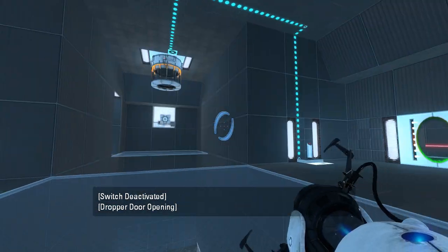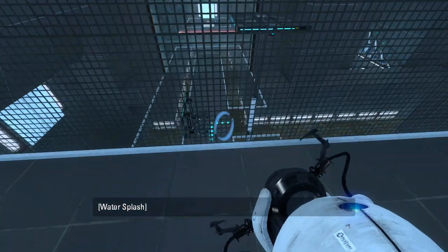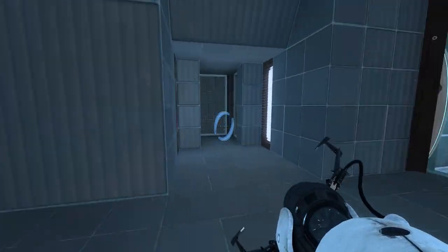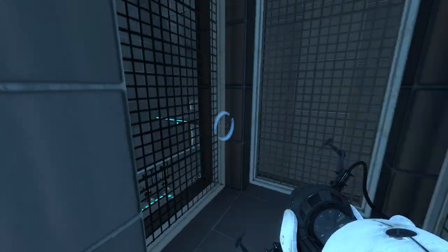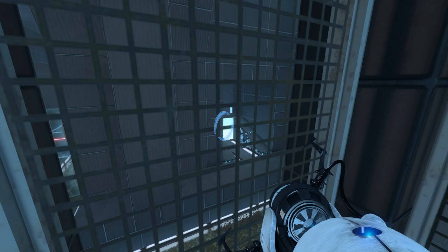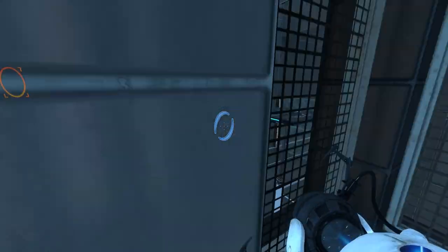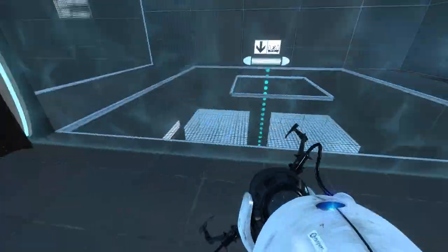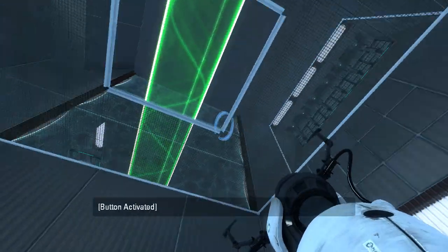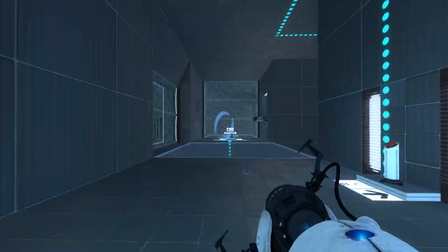Gotcha. Oh, it drops at the end — that's interesting. I thought I just missed seeing the cube drop into the goo, but no, it drops when the timer runs out, not when the timer starts. You can place portals all around here. There's also a button that seems more useful. Interesting little lookout window. There's also an area down here which turns on a light bridge. Gotcha. Oh, that actually goes through the monoportal — that's good to note.